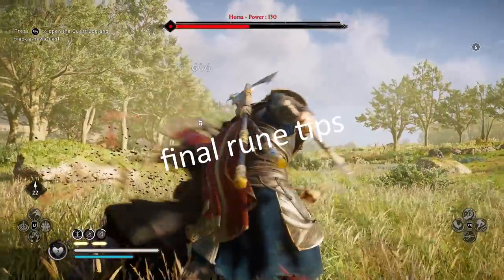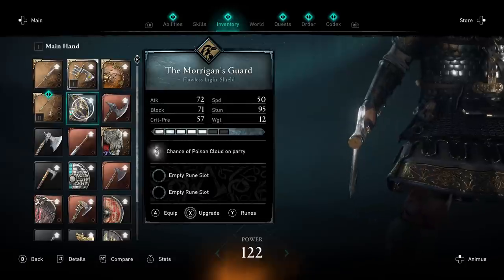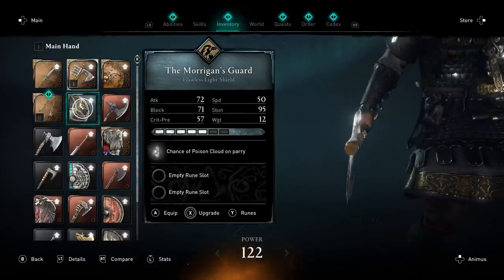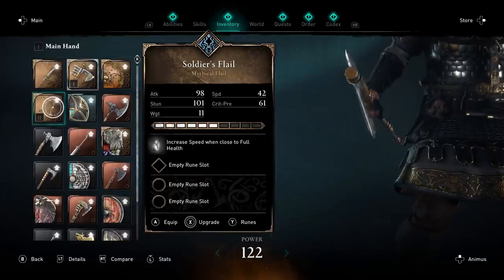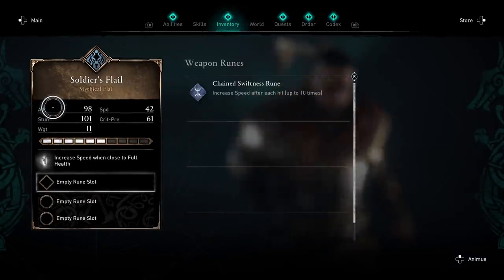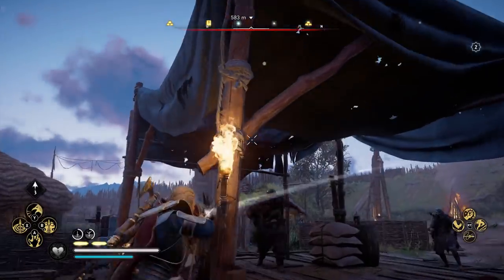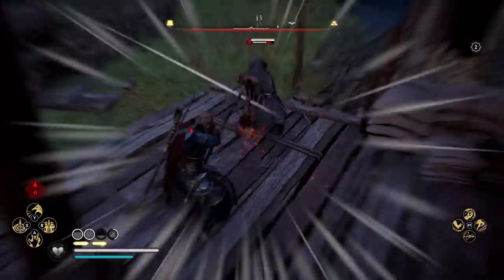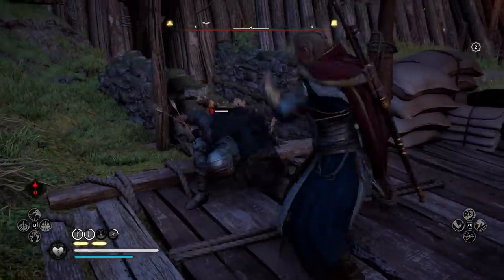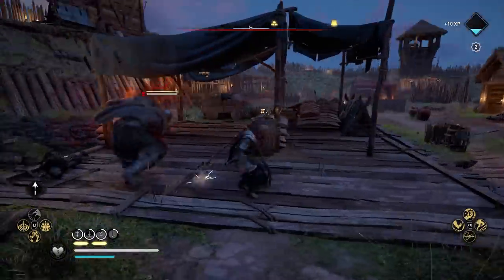Some final tips about runes: the better your weapon or armor is, the more runes you can put in them. If the quality is Fine, you can't put any runes in. Superior gets you one rune slot, Flawless gets you two, and Mythical gets you three. Also, rune effects do not stack with inherent weapon effects — so if you've got a rune that increases your damage when surrounded by three or more enemies and you slot it into a weapon with that exact same effect already on it, it won't double your damage.